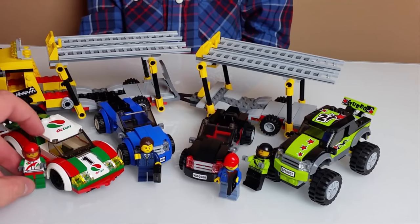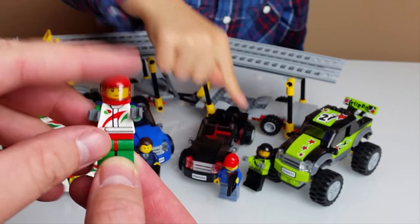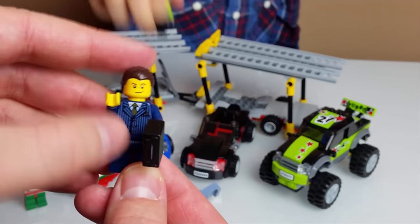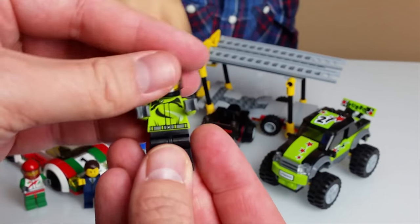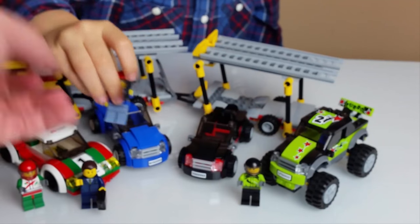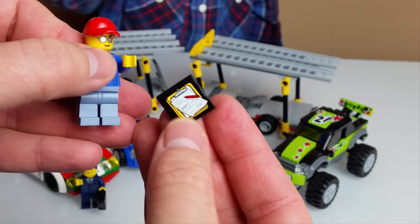So the collection — this box contains four minifigures. Look: one, two, three, four. It's the Octane race car driver and the monster truck driver, the businessman, the monster truck driver, and the car driver. Very cool. And the delivery truck driver with the schedule.